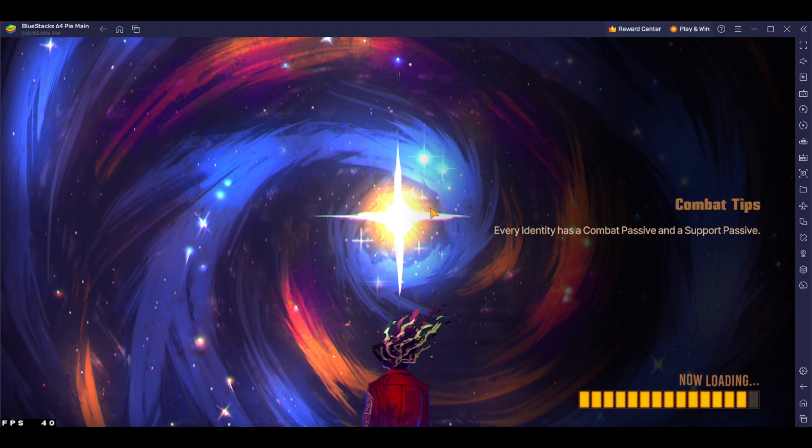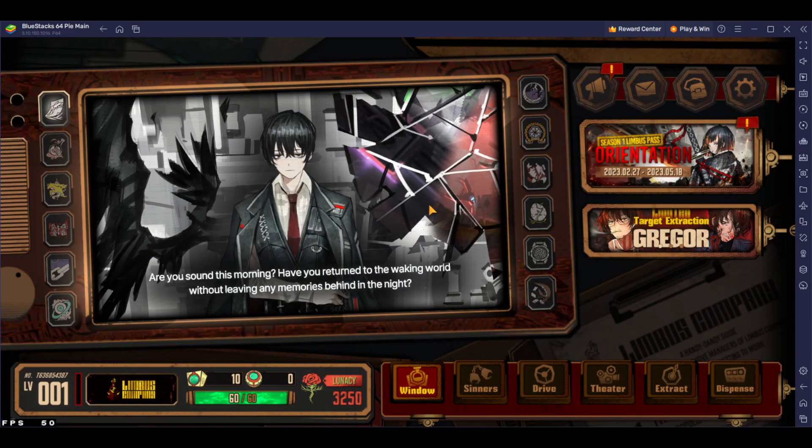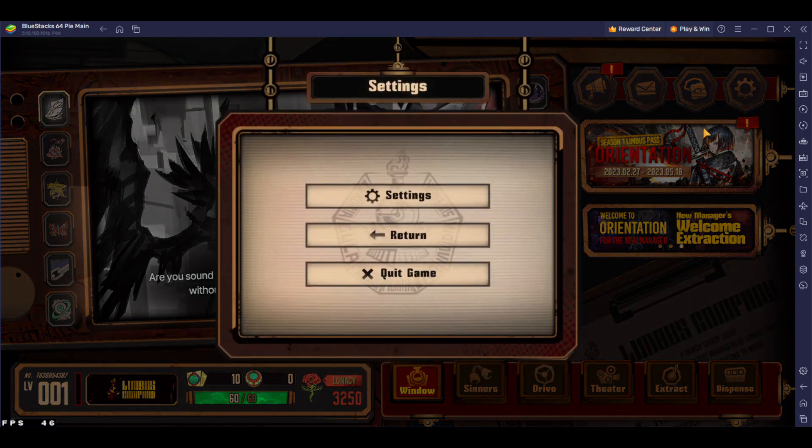It takes less than a minute. You want to do this on BlueStacks because on Steam you have to log in, but on BlueStacks you can use a guest to reroll, and you can multi-instance with BlueStacks — so you can reroll four different accounts all at once to get basically everything you need.